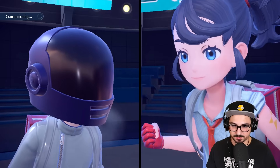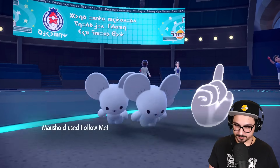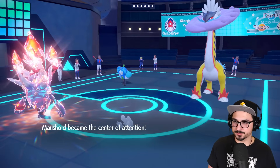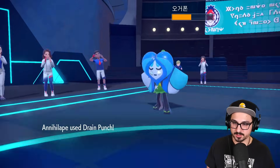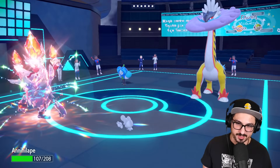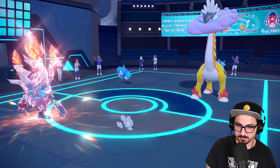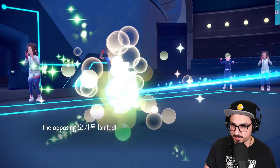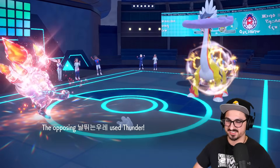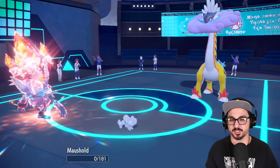Mouse House, do your duty. Follow Me. Drain Punch — we also learn we outspeed the big thing, which makes sense because it's like base 70-something speed. Raging Bolt with the raging mustache. Bye-bye, Ogre Pon — thanks for stopping by. Annihilape is looking real good in the meta. Big raw Thunder — it was a rain team though, so fair enough.